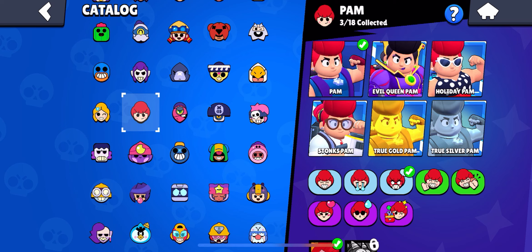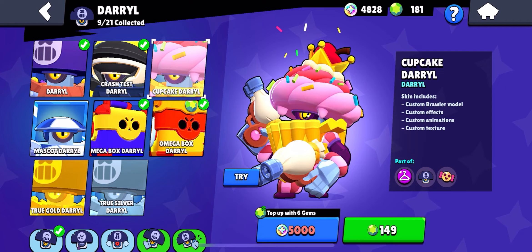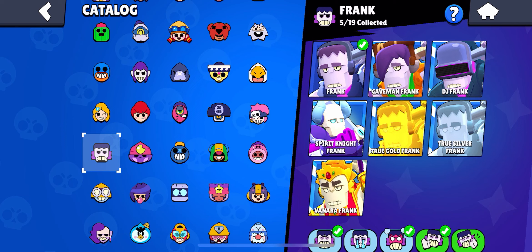Next up we have Tara — Tempest Tara is definitely the best Tara skin; Misfortune Tara is pretty good but Tempest just squeaks it out. Next up is Darryl — I play a lot of Darryl and Crash Test Darryl is definitely the best skin. Next up is Penny — Trash Panda Penny is the best one. Next up is Frank — Spirit Knight Frank is 100% the best Frank skin.